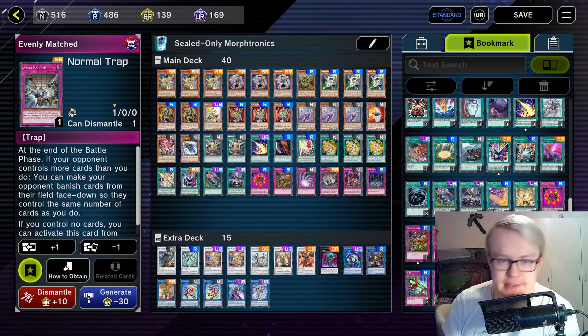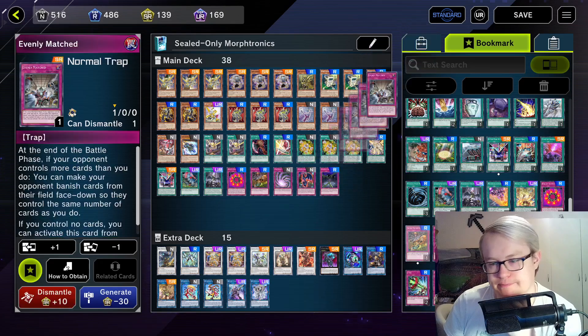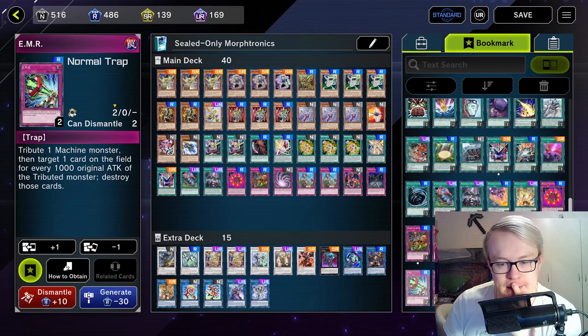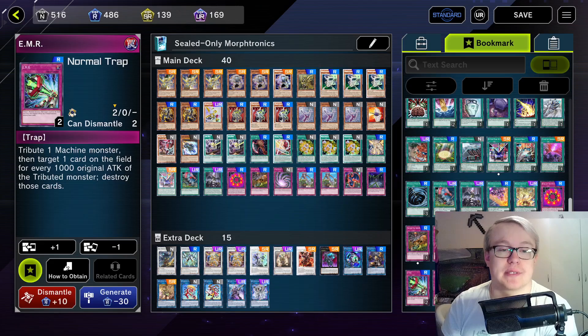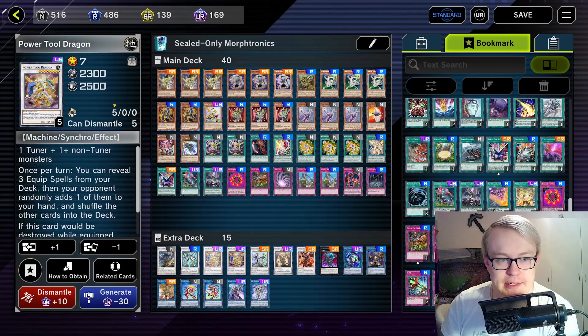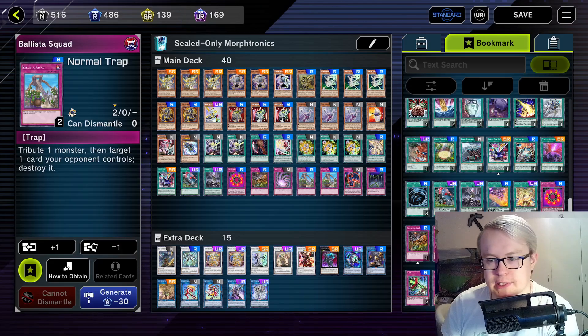Because I want to try going first again. You know what, let's try it — we'll put in two Ballista Squads and see how that goes. I'm still really considering EMR in that slot, but the problem is we don't naturally have many good EMR targets. It's essentially just slinging the Bullet Train and then sending a PTD, which I'm a big fan of. Ballista Squad is a bit more flexible in that regard.